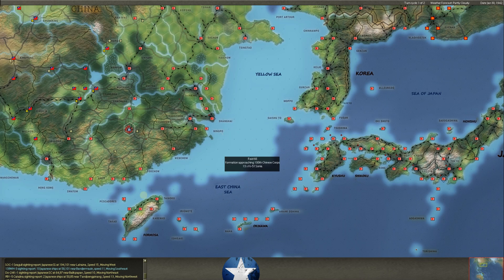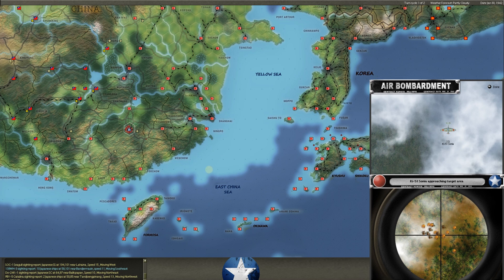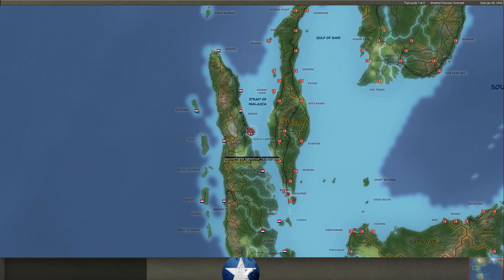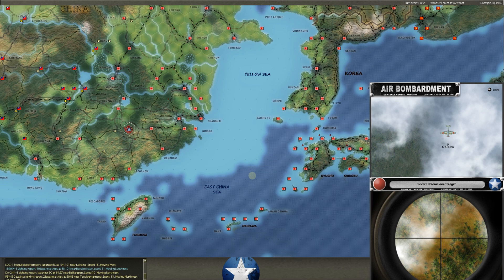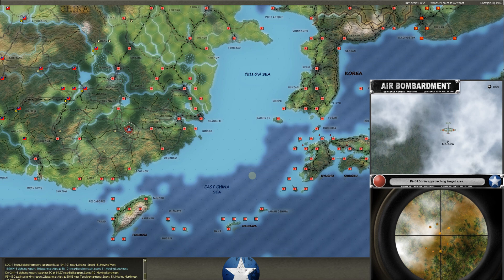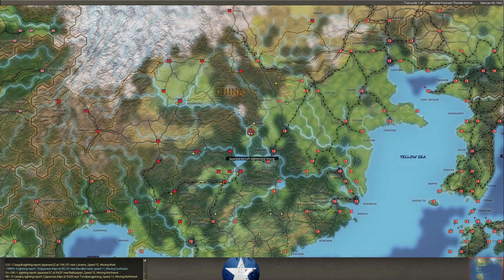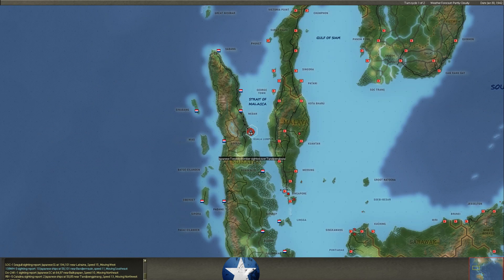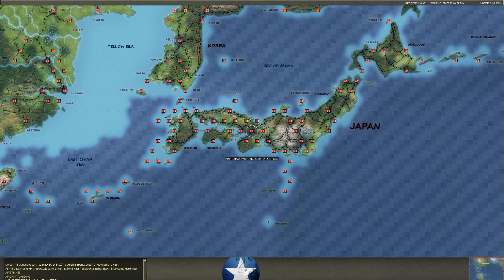We're starting to sight bombers out in the area by Rangoon — he's pushed some air out there. We know he's got fighters because they've come over Rangoon a few times. When you see torpedo bombers, you may think we're seeing carriers there. I have a tendency to think they're over by Singapore, but we don't know where that second group is. We know there's a group out by Port Moresby, but we're seeing torpedo bombers, and generally speaking that means we may be seeing some carriers.